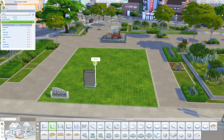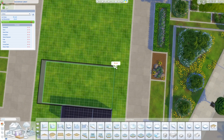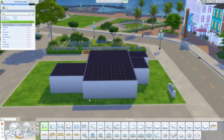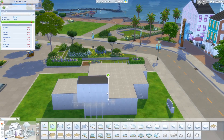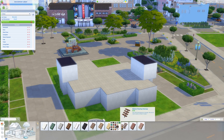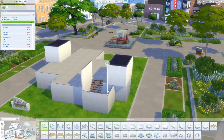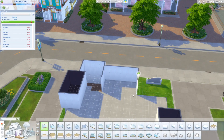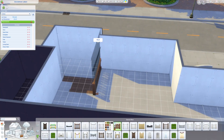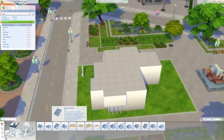Hey everyone and welcome back to another Sims 4 building video. Today we are doing a speed build renovation of the Anchor Point library located in the world of San Sequoia, which came with the Sims 4 Growing Together expansion pack. I've been wanting to do a library build for a while — it's more of a full demolish and rebuild, but this is kind of what I had in my head for a modern looking library that fits in the Anchor Point area.